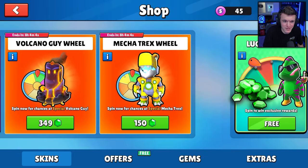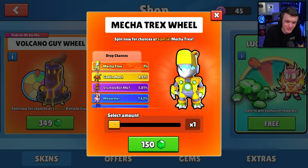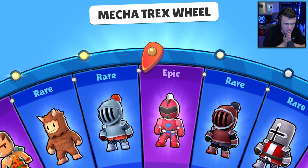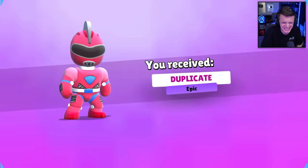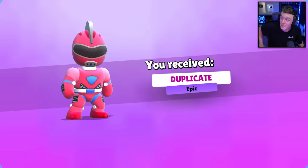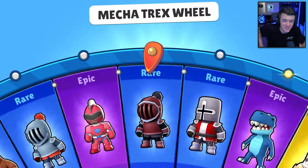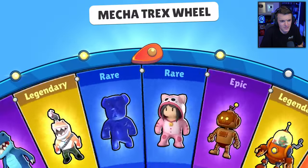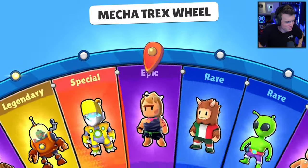10 Mecha T-Rex wheels — 1% chance for the Mecha T-Rex special. Let's see if we can get it. Retro Robo, and then back-to-back — don't do that to me on a new account. We did not just get three Retro Robos in a row. Stumble Bot Mark One. Five spins and we've only gotten two skins. Italy Troll — shaking it off.